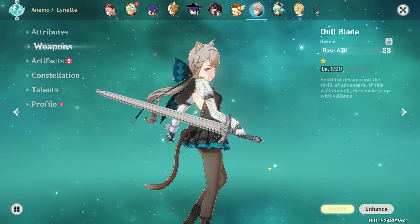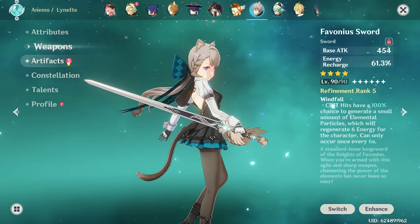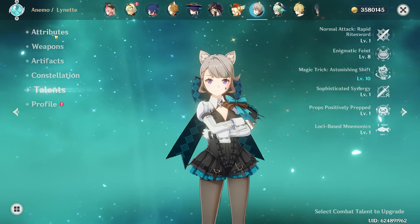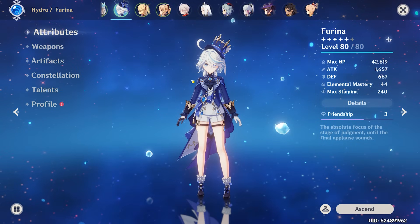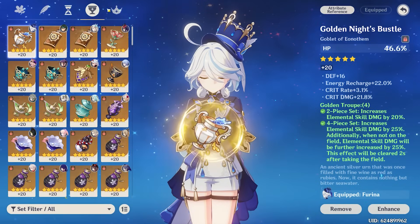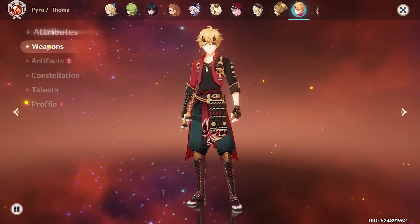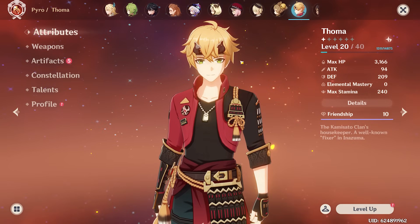Next, Lynette is also unbuilt so we need to build her on something decent. We get her on the Favonius Sword to generate more energy for the team, and the four-piece Viridescent Venerer. Constellation 3, talents are decent, and stats are 67 crit rate over 111 crit damage with 2.42k energy recharge and a ton of attack. Next up, Farina — her build won't change. This is gonna be the same build for floor 12 as well, with a four-piece Golden Troupe. Constellation 0 and talents are at 1.77k. Last up was Toma who is level 20 — he'll probably die in the first 20 seconds. I'm sorry Toma. Level 20s don't live that long.